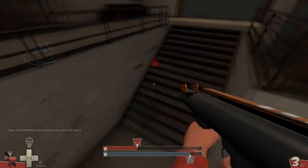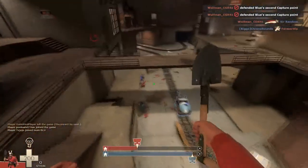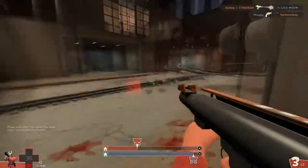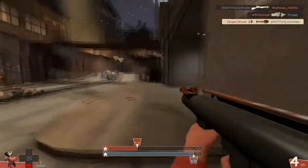Despite the Base Jumper replacing the Mantreads, it does come with a few benefits. It is extremely easy to control, and also because you're gliding and not falling, it gives you those few extra inches to catch that spy. The way I've seen the Base Jumper being used often is deploying very close to the ground, negating fall damage and still gliding in order to crit.